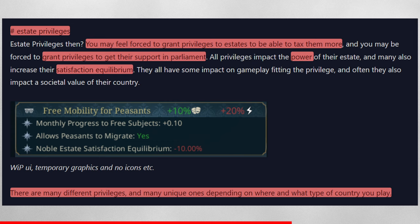I find these privileges very interesting. EU4 privileges, as I was just playing it, are honestly really boring — you use them to stack numbers. Here we see a de facto impact like it would be in Imperator Rome, which I really adore for its population mechanics. There are many different privileges and many unique ones depending on where and what type of country you play — this seems to be the layer above the base estate function where replayability comes into play.